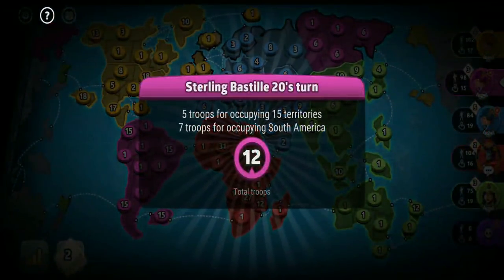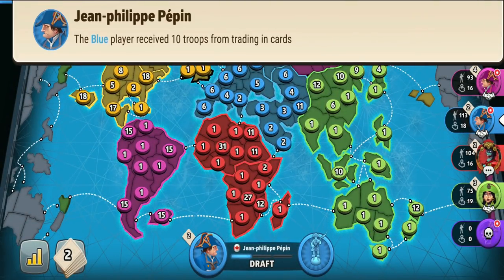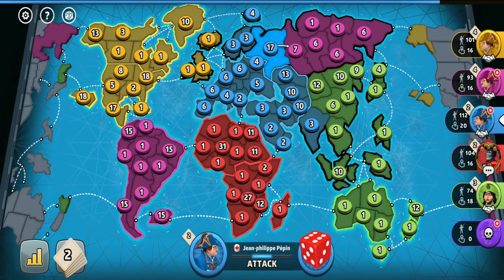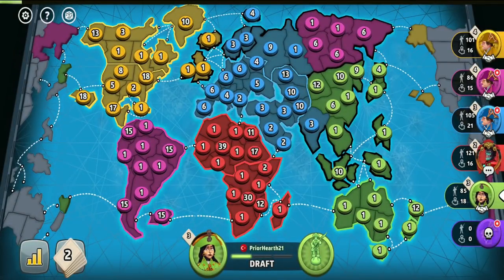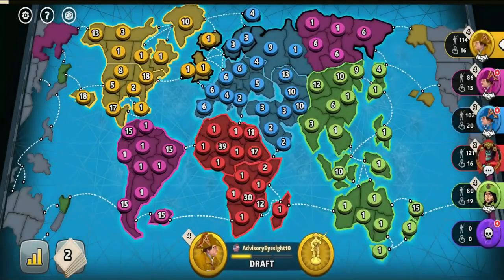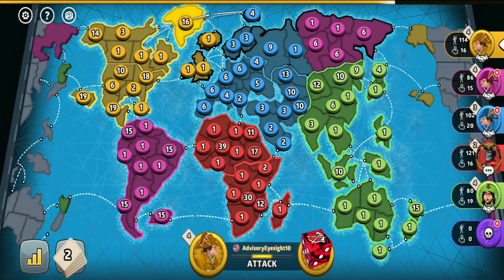If I start attacking green, I'll have to continue targeting him every turn until I eliminate him, as the diplomacy between us would be ruined — and if keeping him alive, I'd probably be in a very bad position. So I don't want to attack either blue or green unless they become very obviously weak. I would rather prefer them alive and potentially going after pink and yellow eventually. What I want is to end up in a three-player situation with low-ranked players, not high-ranked ones.